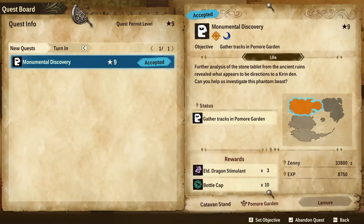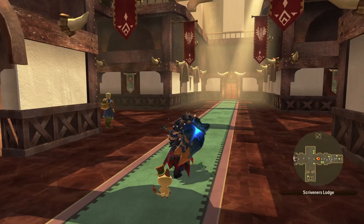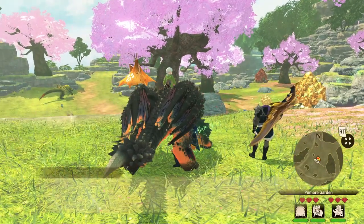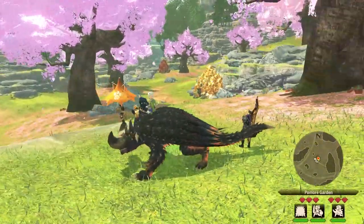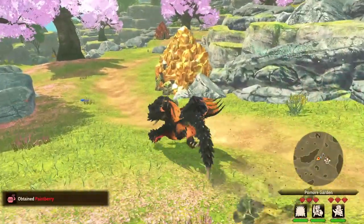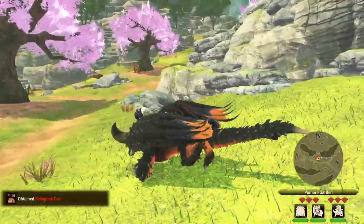This is actually going to be the creature we're going to be fighting, which is Kirin. Kirin is an electric type monster with a weakness to fire, so that's what we're going to be focusing on — making sure you have fire type weapons and that your armor has a defense against electricity. This quest is going to lead you to the Pomor Garden, where you need to track down Kirin. This is just as similar to anything else you did in story mode — just follow the green bugs to the tracks and continue tracking down the monster until you inevitably fight it.